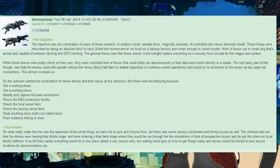While the drones were pretty clever on their own, they were controlled from a nexus that could act autonomously or feed data and control directly to a spider. The real nasty part was that the drones could still operate without the nexus — they'd fall back to default objectives or continue current operations and would try to reconnect via any open net connections. The Johnson wanted the schematics for the drones and their nexus at minimum, but bonuses included: get a working drone, get a working nexus, identify and capture lead researchers, wreck the R&D production facility, wreck the local server farm, wreck the backup server farm, and steal anything shiny.